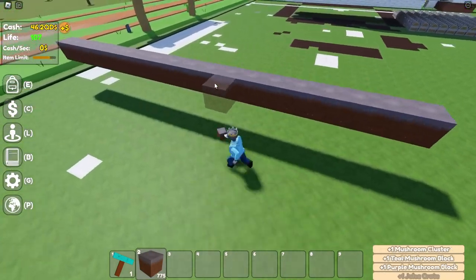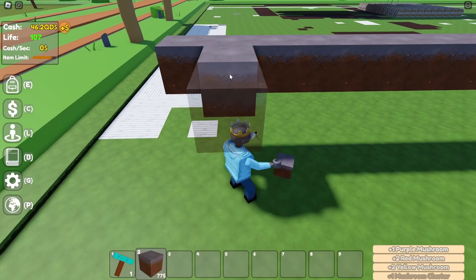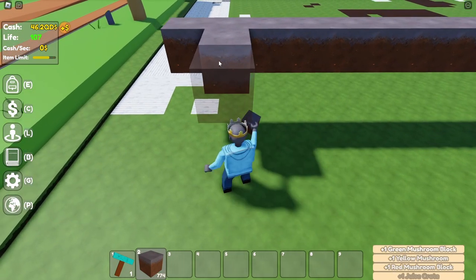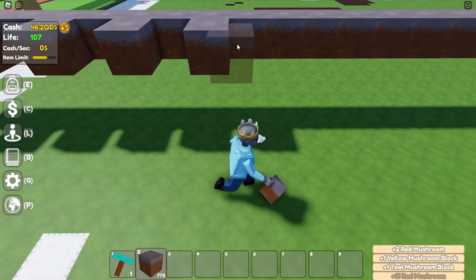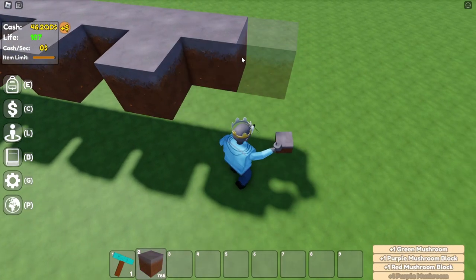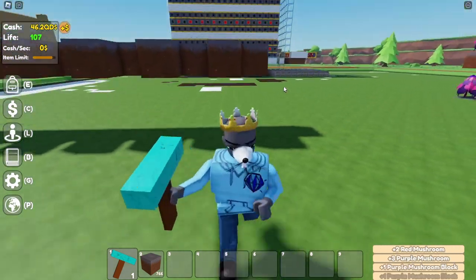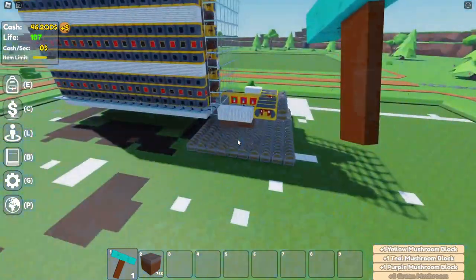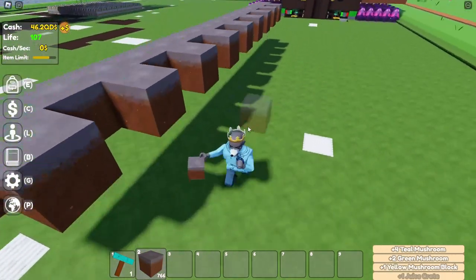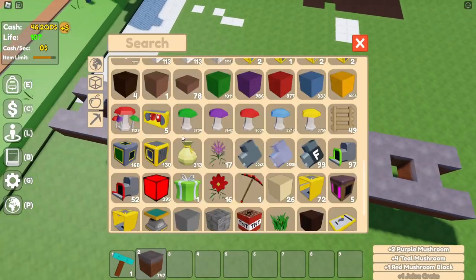Going every other block starting one block over — leave a block then place one — place mushroom blocks all the way along. It should end with an open block, not a closed one, because that makes the farm more efficient. Then add another row of mushroom grass right here.